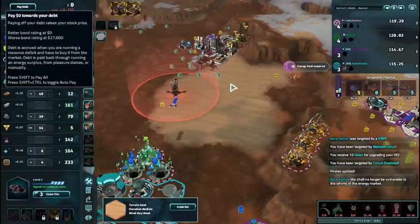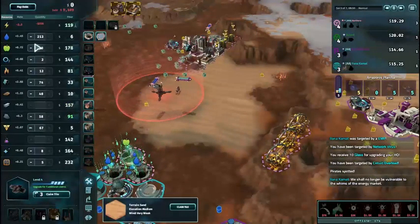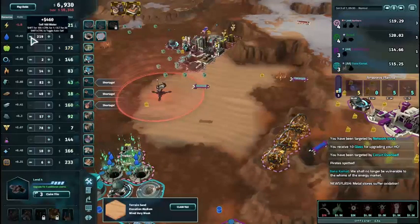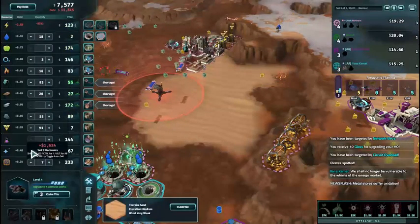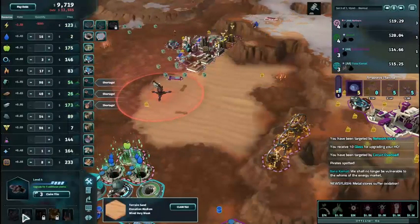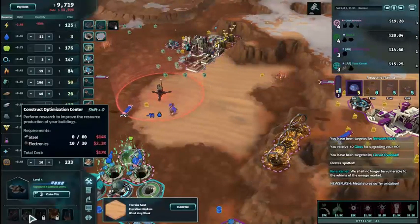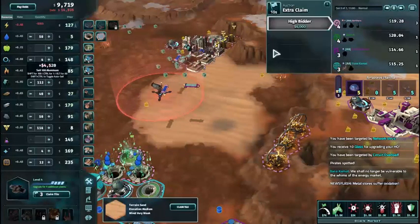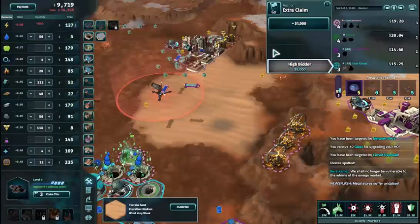We probably do want another claim. A scientific HQ has been upgraded. There we go — upgrade, nice. We're going to grab an Optimization Center. Probably worth grabbing one of these as well. We have enough. Carbon 2.0, yes. Silicon 0.12, yep. And aluminium — we're fine. I hate those filthy bandits — they're very determined to bugger us over.